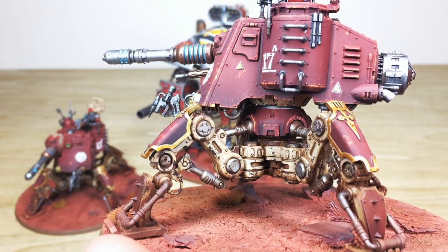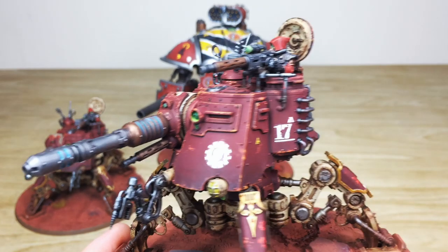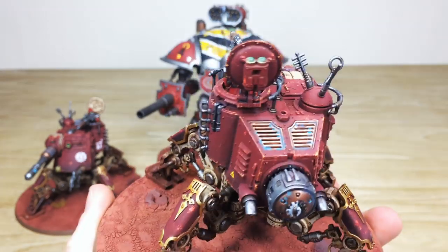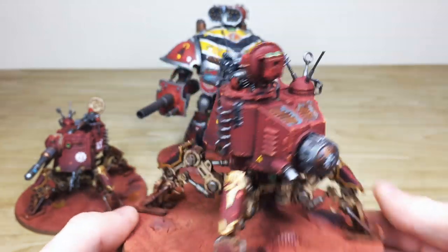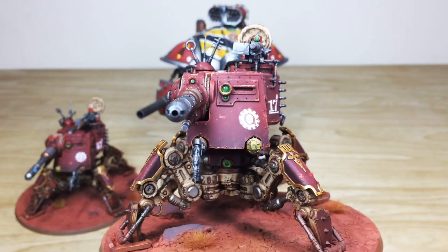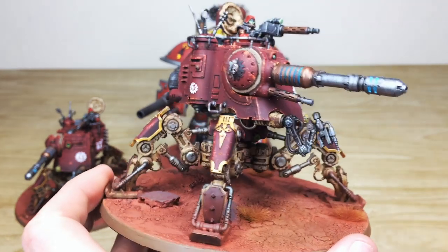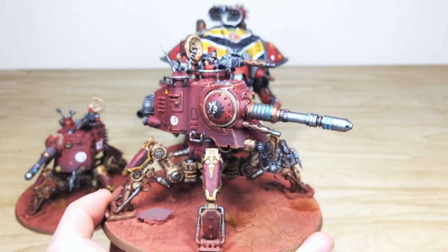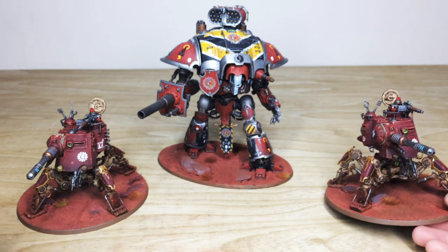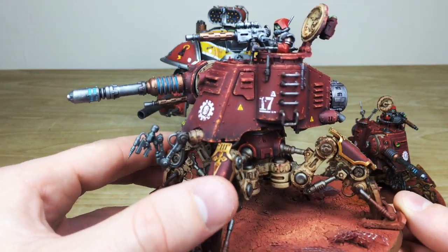Moving in close you can see that really pitted, weathered feel — the cream mechanical parts show the weathering that's been done, and a scratched edge highlight technique picks out those armor panels nicely. Nice verdigris on all the brass areas, and the Mechanicus pilot/gunner has those complementary green lenses all over the model. A lovely finish to this Onager Dunecrawler in that pitted, weathered, battled feel. The second Onager is exactly the same — it matches perfectly, which is really really nice.